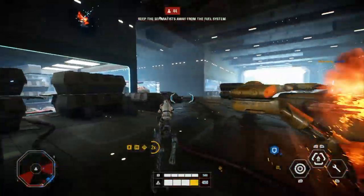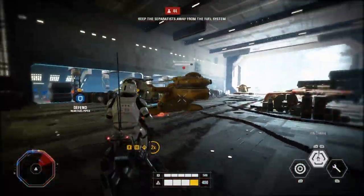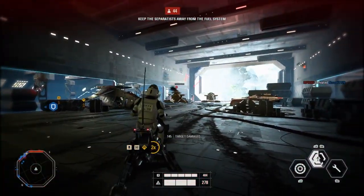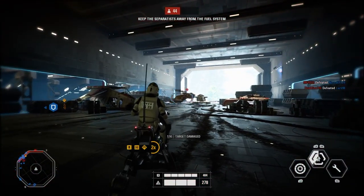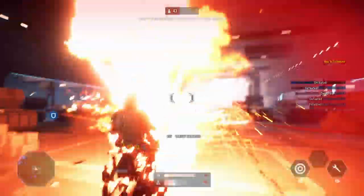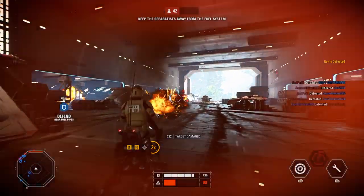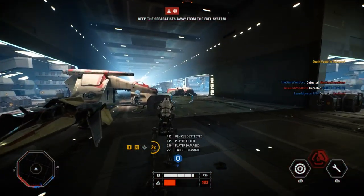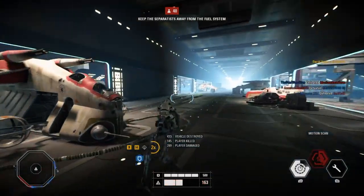This thing is absolutely godly at taking out enemy LAATs, so you should prioritize that. One of its weaknesses though is ATRTs — believe it or not. If they're ganging up on you or getting to your weak spot, the combined arms fire and ion shots can drop the AAT surprisingly fast.